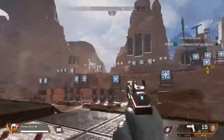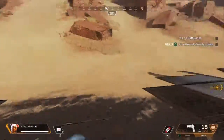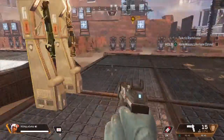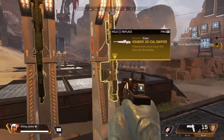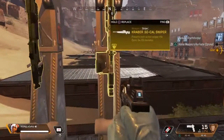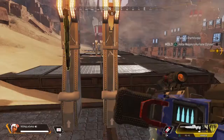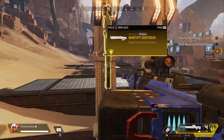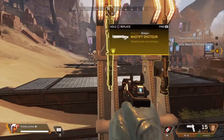Hey, what's up everybody? We're here in the training mode in Apex Legends and I just wanted to go through the different guns and pretty much see which ones are the best and which ones I don't like. Got the Kraber 50 cal and the Mastiff shotgun to start off with.